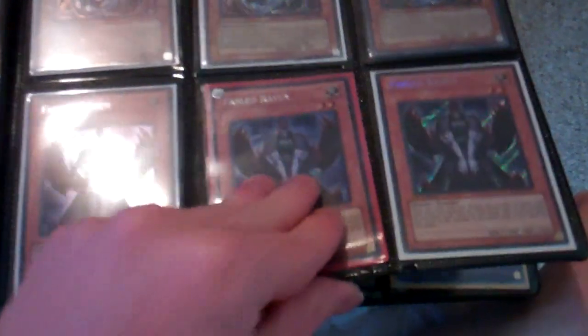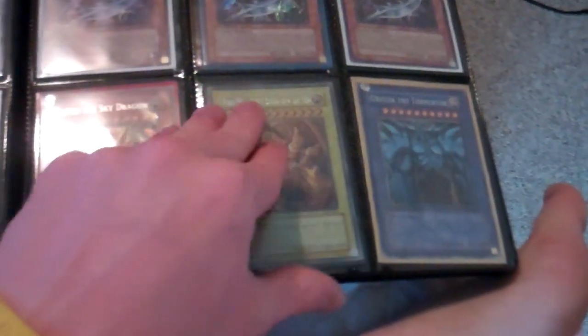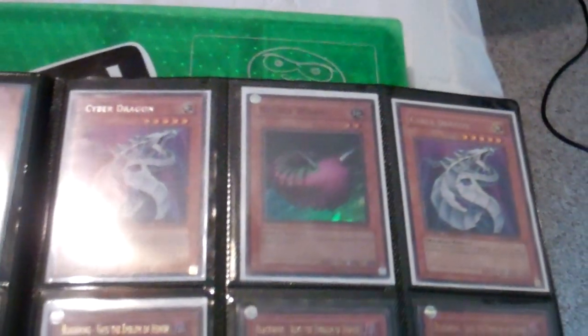I have the Ancient Fairy playmat from the Ancient Prophecy Sneak Preview for $20. I have the Star Strike Blast playmat with Shooting Star Dragon from the Sneak Preview for $20. I have the Caius, Mobius, and Dark Armed Dragon playmat from the Regional Top 8 for $50 including shipping. I also have the Nordic Gods — Thor, Loki, and Odin — playmat from the Regional Qualifiers for $40 including shipping.